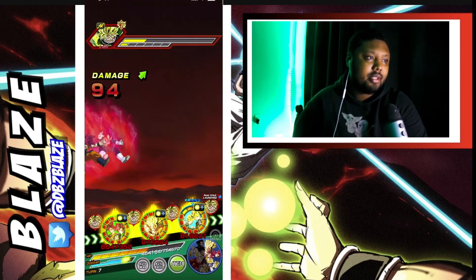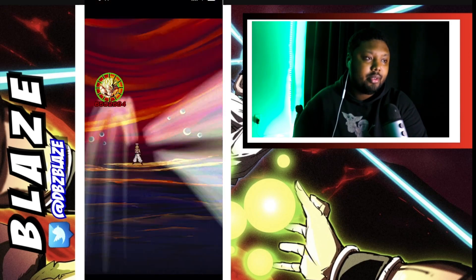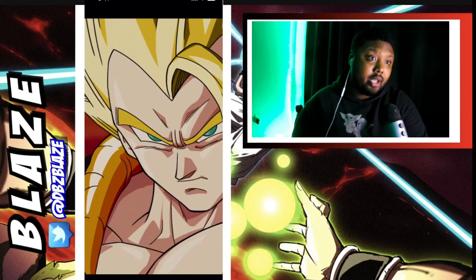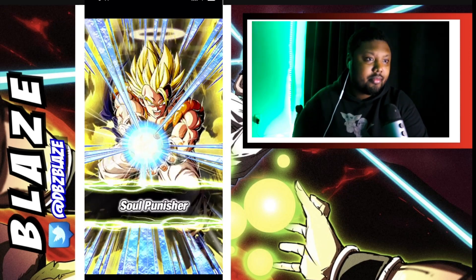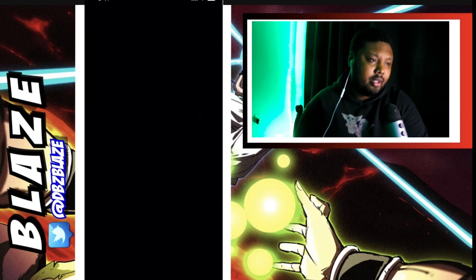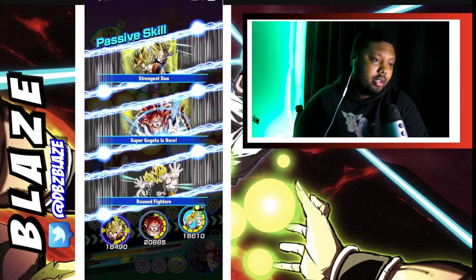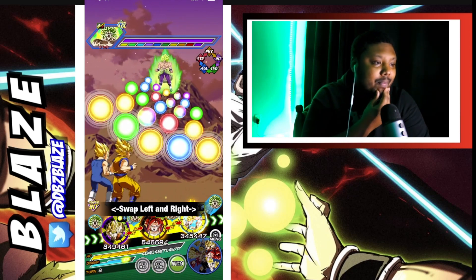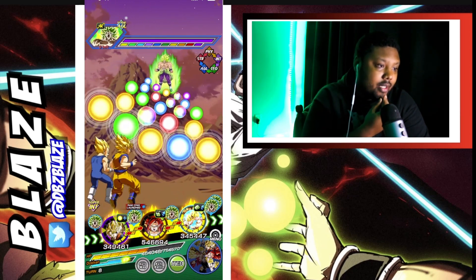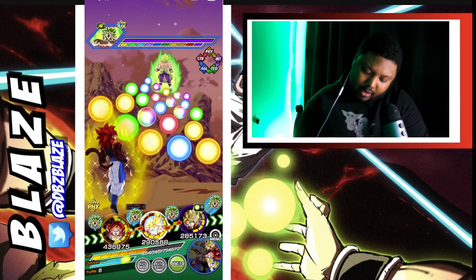Nice — we take care of Broly. My dog is here by the way. We don't heal up because our HP is still below threshold. That is a lot of attacks here. Is that the first attack? It is — so we can definitely put Gogeta in the front. I'm not going to use the item here, or maybe I should actually — because we can fall below.